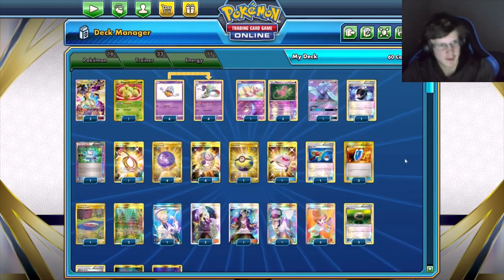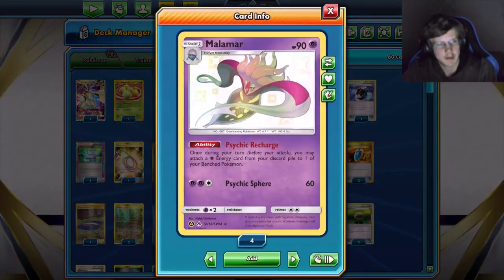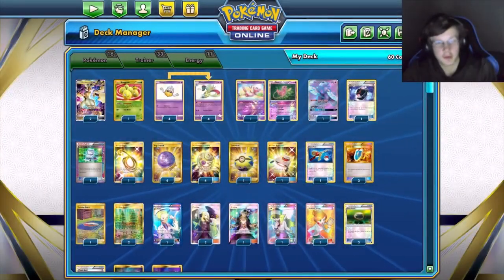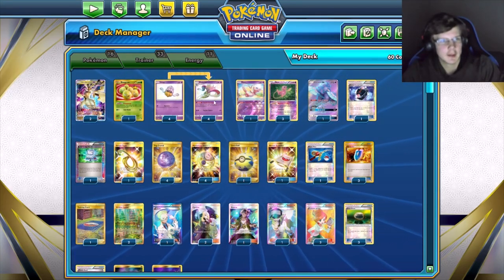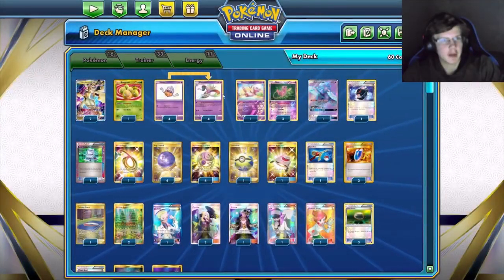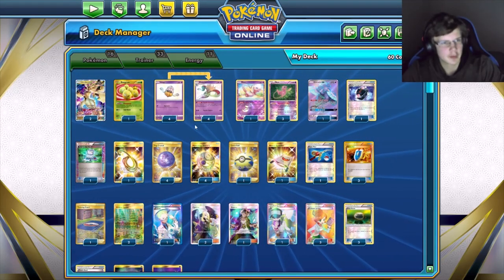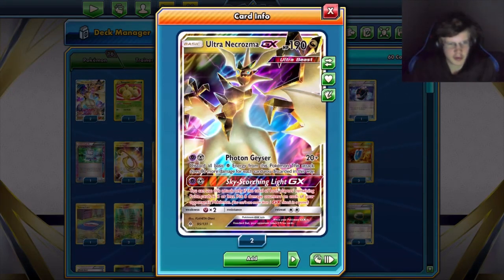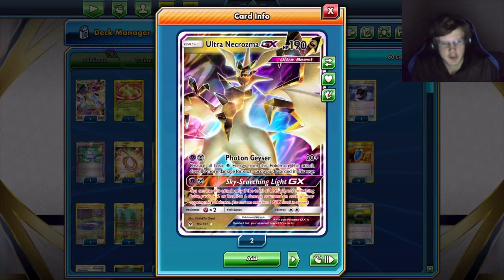The Malmars set up the active attacker with all the psychic energy needed. It's a pretty simple deck, but it can be a pain to set up because you need a lot of Malmars. You need your Malmars on the bench and then your active Pokemon needs to retreat into position — there's definitely some logistics involved.